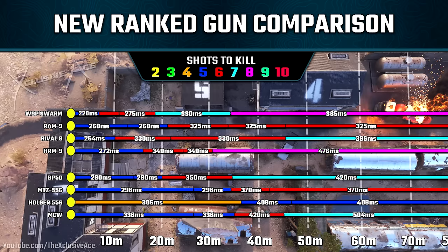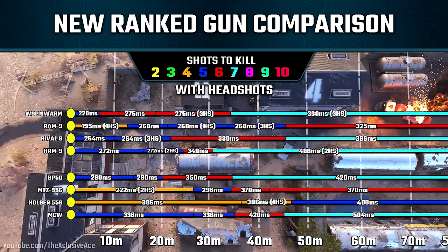Speaking of headshots, I'm sure many of you are curious — with the previous chart, we were just showing the best time to kill potential to the body while hitting the bonus zone, so typically like upper torso and arms. So now let's look at the next chart, which will include headshot potential. Anywhere where I have in brackets 1, 2, or 3 HS — HS means headshots — this is how many headshots are required, combined with those bonus body zone shots, in order to reduce that number of shots to kill.